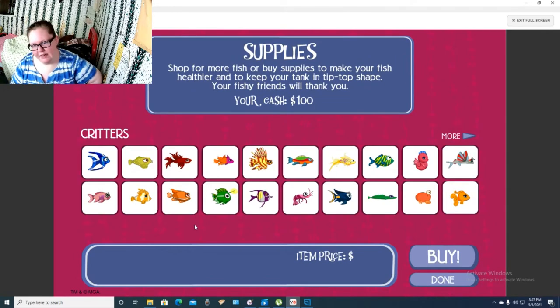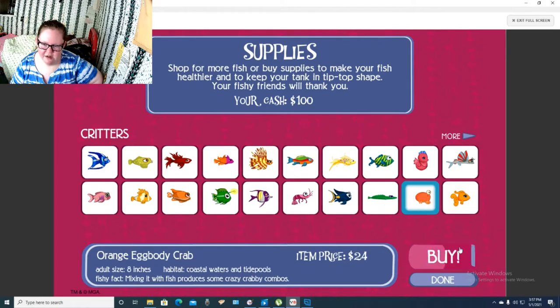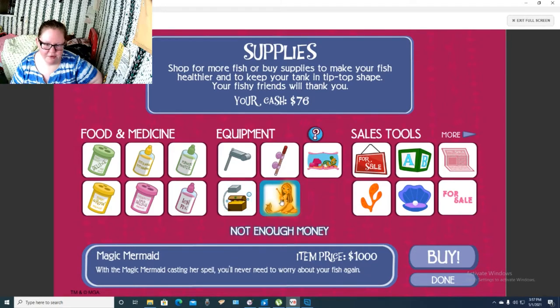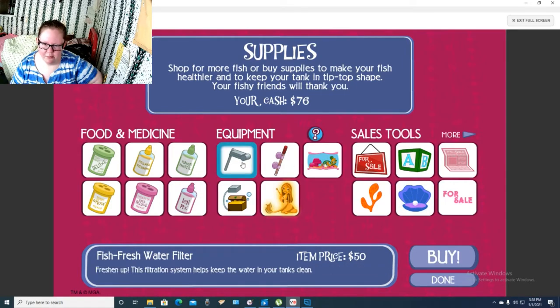This is also how you buy the other kinds of fish. Do we want to buy one or save our money? We can get a cheaper one. Let's get the crabby boy. Water filter, 50... irrigation system, it just livens up your tank. Fish food vitamins. Let's get this one because it's like a filter for our tank.